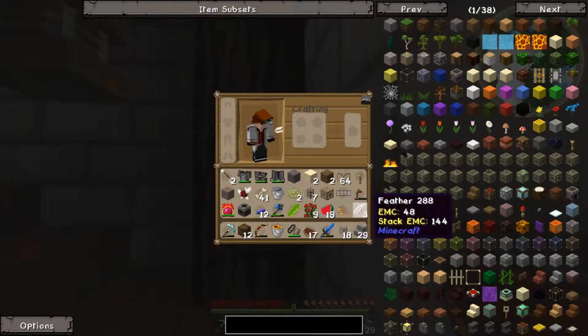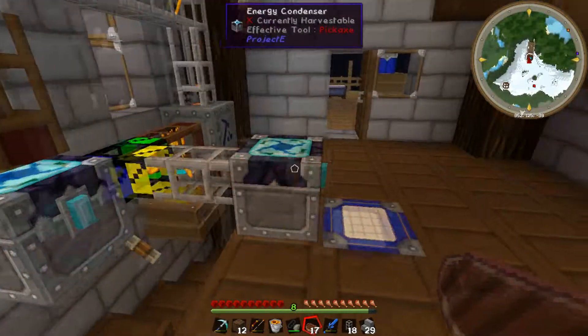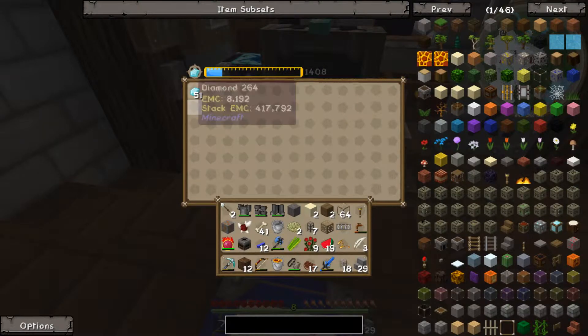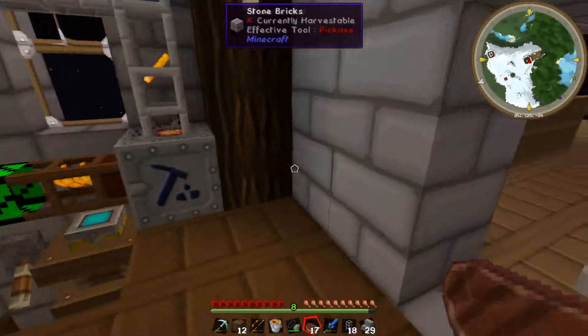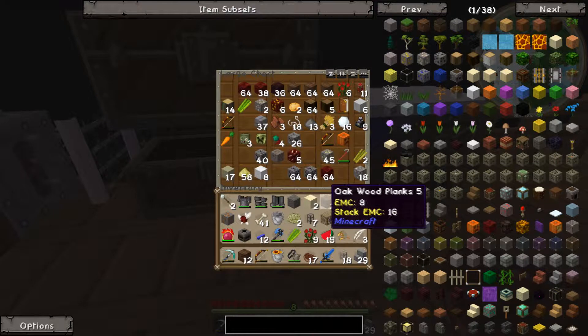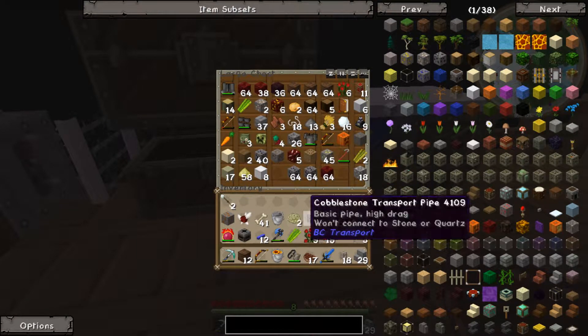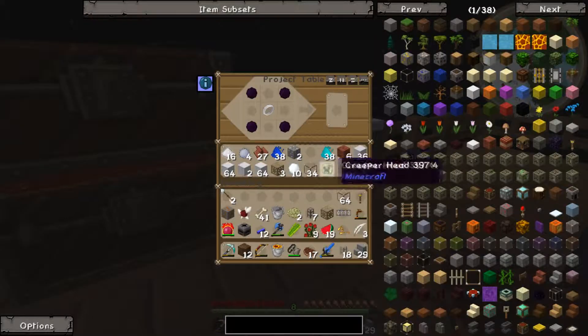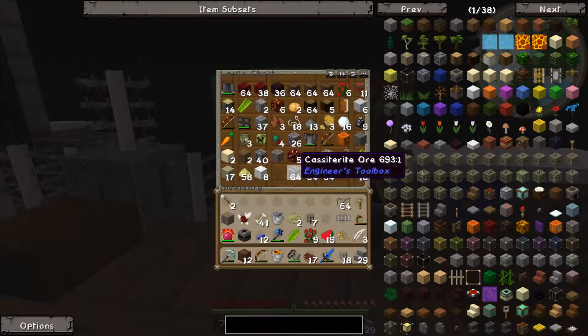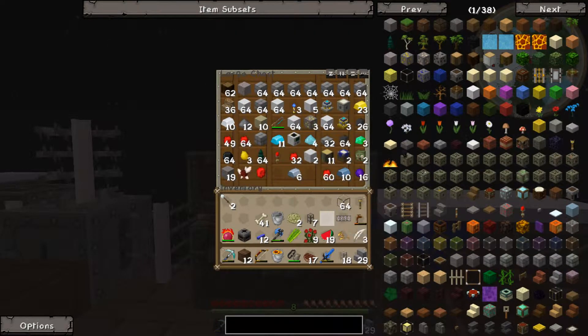I wonder how many diamonds we've got — 51! I'll have to take those out in a moment once I've emptied my inventory. We also got nine rosebushes and nineteen melons — I'll stick those away.